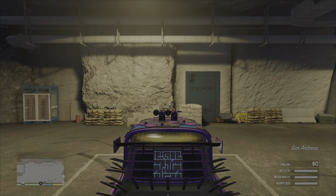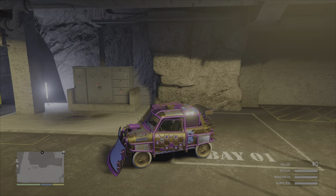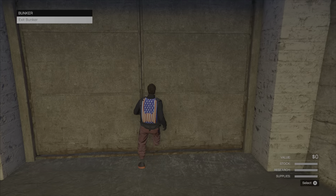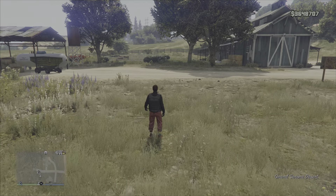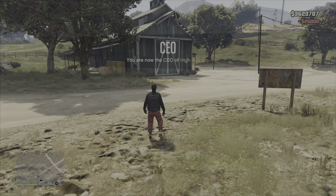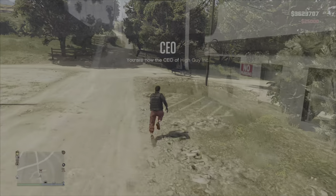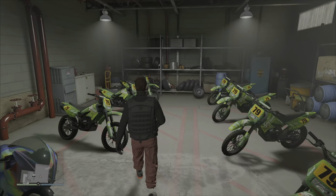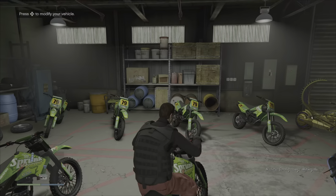Once the vehicle spawns up next to you, go ahead and jump in, then pull it into the bunker. Once it's in the bunker, just leave it there — park it anywhere or leave it right in the parking spot. Then walk out on foot. Once you walk out, you can either job teleport or fly a Buzzard over to your MC clubhouse. Make sure you're not using any personal vehicles at this point.